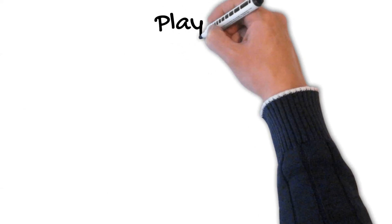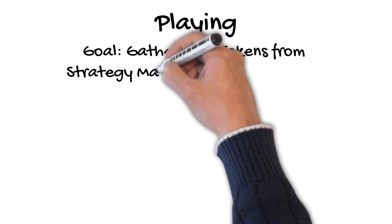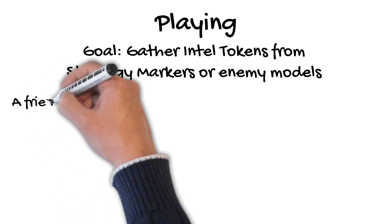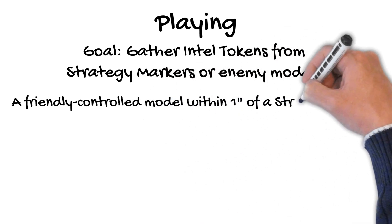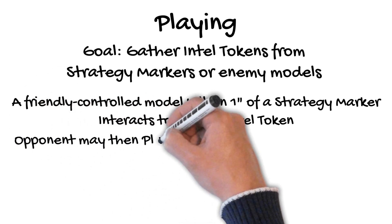The goal of Cloak and Dagger is to gather intel tokens from the strategy markers or enemy models that have intel tokens. You'll discard them to score, so you have to keep gathering more each turn. When a friendly controlled model is within an inch of a strategy marker, it can target that marker and take the interact action to gain an intel token. The strategy markers have unlimited supplies of intel tokens, and you don't have to stack the tokens on the markers — just keep them beside the playing area.